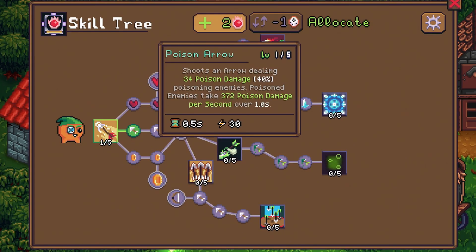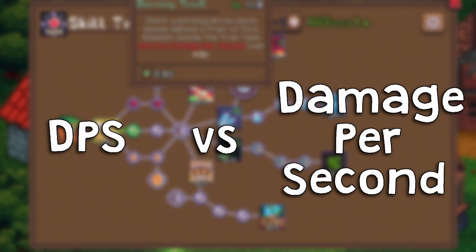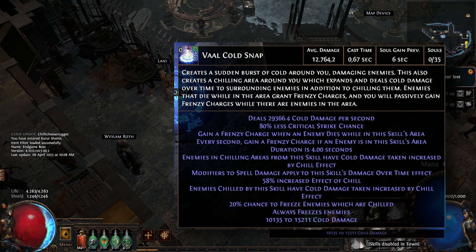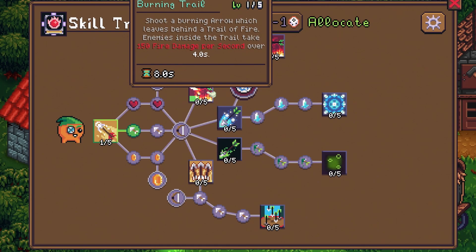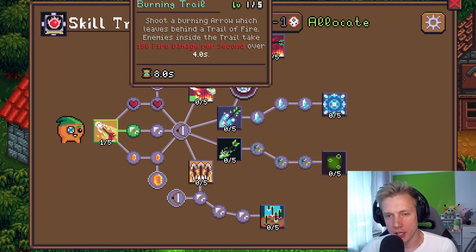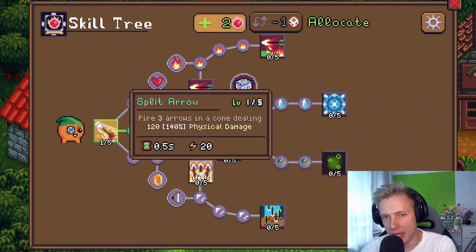As I was doing this, I also wanted to unify the skill descriptions — the ability descriptions. For example, this poison arrow says 372 poison damage per second. I had the choice between DPS or poison damage per second, and a big inspiration for that was Path of Exile and Diablo 4. In the end I chose the values from Path of Exile — they call everything damage per second. Additionally, I wanted to make it so that different damage types have different colors: cold damage is blue, fire damage is red, and physical damage is more of a yellow.